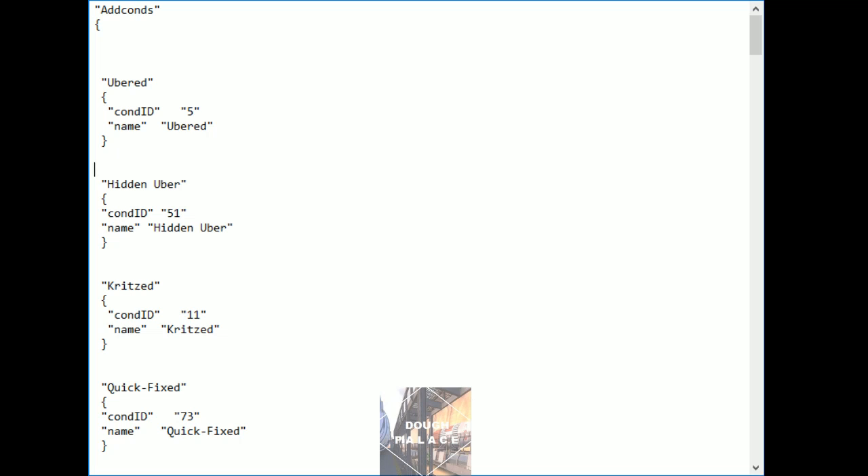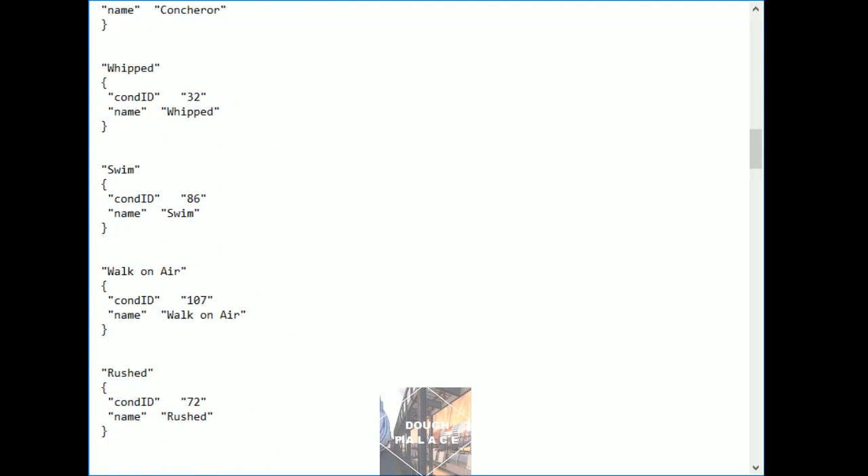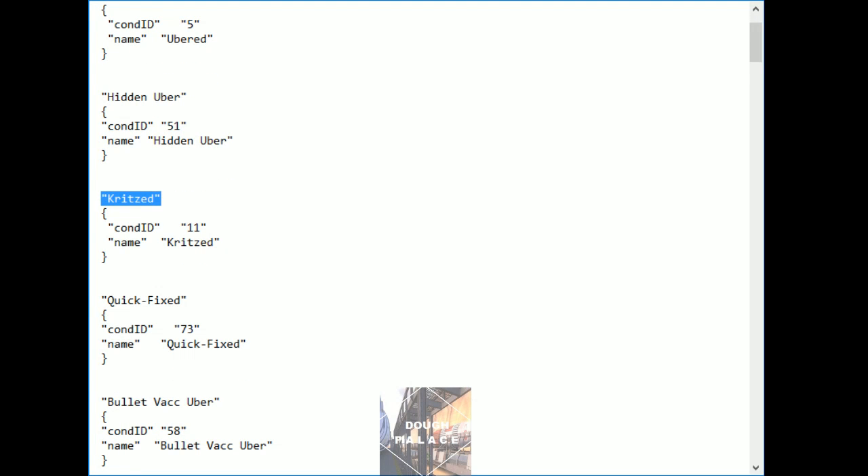Like I was saying before, I don't know how to write and compile plugins, so I didn't touch that at all because it was working fine. But when it came to which condition IDs or codes I wanted to use, the list was super outdated, messy, and not very well organized. So I completely wrote this from the ground up. So we start with the basic Uber, the invisible Uber, the Kritzkrieg Uber, the Quick Fix Uber — which actually has a few components: the speed match for the medic to match the scout's top speed and the soldier and demo's blast jumps, plus the visual effect of the Quick Fix Uber rings, and then the actual healing effect.